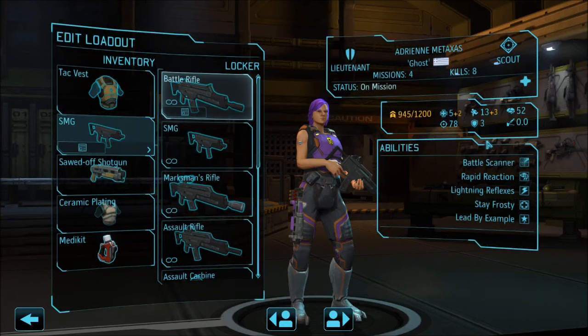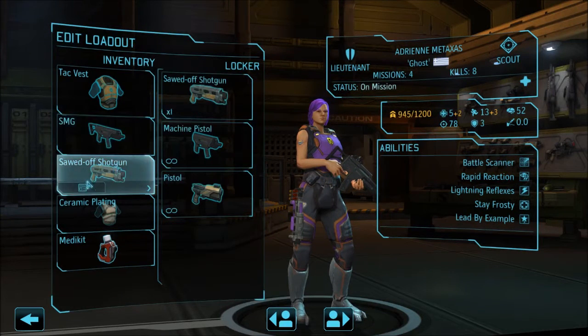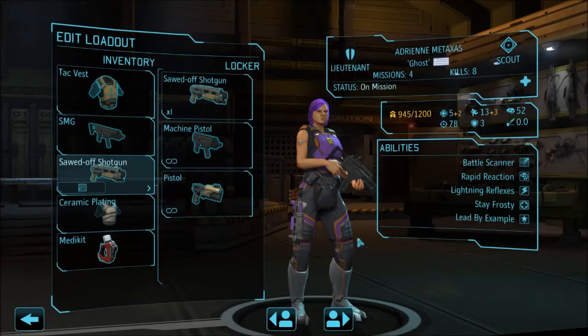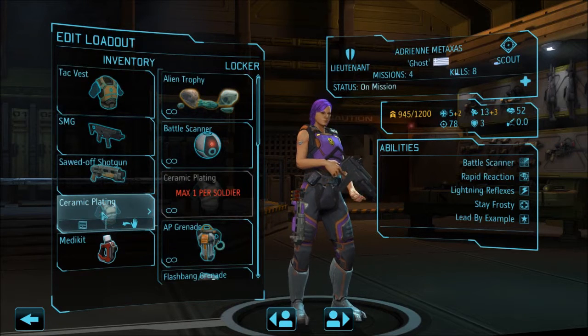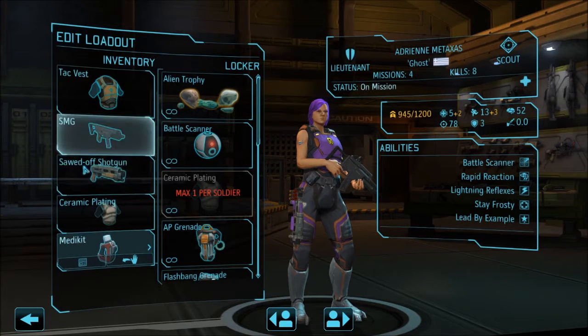I took the SMG because the SMG gives you plus three mobility. I'm trying to get my scout more mobile — we're going to see if this works. She's going to be able to go in and finish things off or take out an entrenched guy with her sawed-off shotgun. But this gives her plus three, though it means she's in a tac vest instead of armor.